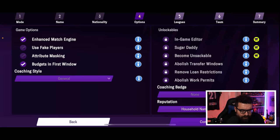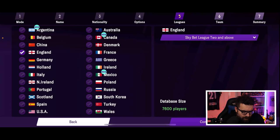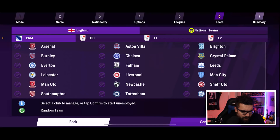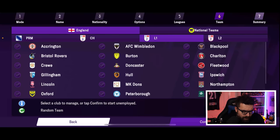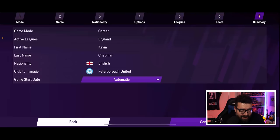We can use the enhanced match engine because it checked my phone beforehand and says that will work. We're not going to turn any cheats on — we just want to see what the game is like. The new leagues are confirmed on this screen. We want just England loaded for now, and we want to be in League One. We are going to choose Peterborough United, the team I'm currently managing in my save over on Twitch.